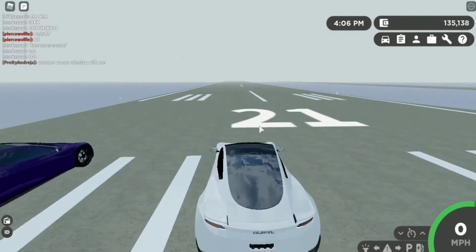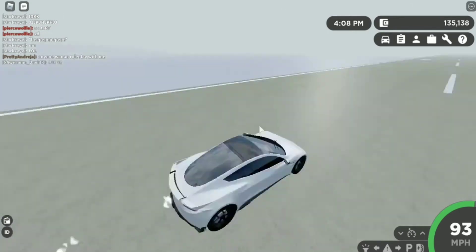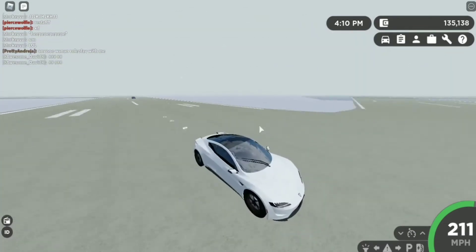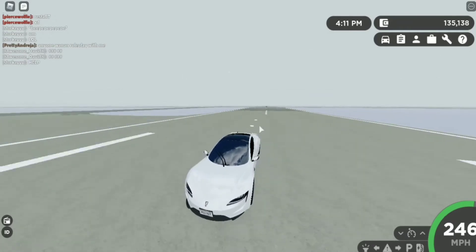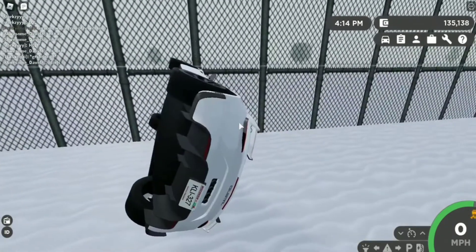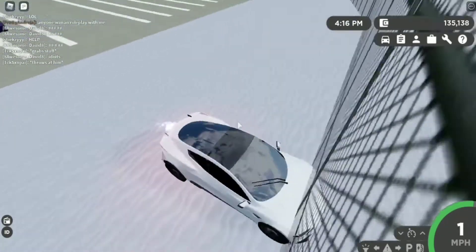Anyways, we're gonna do this race again. If you haven't already guessed, the 5 million Tesla Roadster is gonna win — it's way faster and it goes up to almost 300 miles per hour. It's pretty fast for what it is, and we win! And we also get stuck, which is very fun.